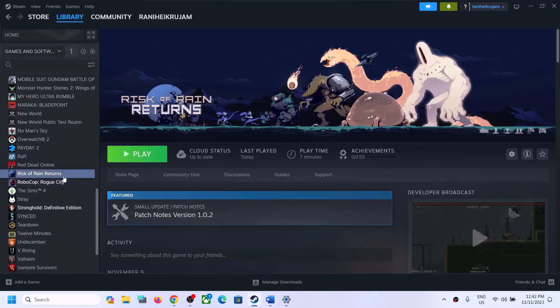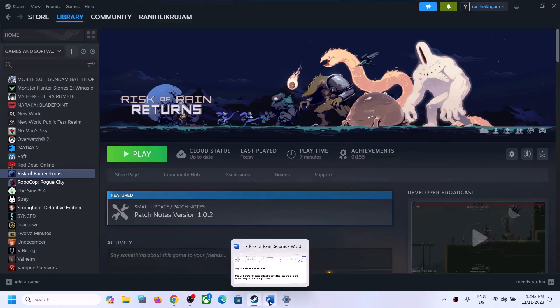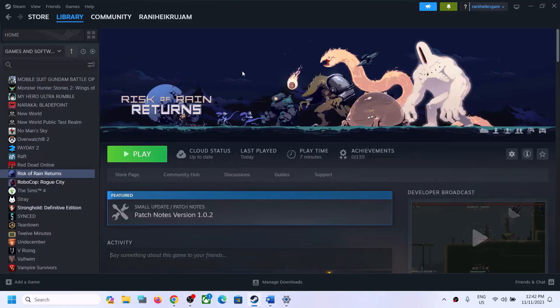If nothing is working, the last step is to uninstall and reinstall the game. Right-click the game in Steam, select Manage, then click Uninstall. After uninstalling, go to the game installation folder, delete the game folder, restart your computer, and reinstall the game to a solid state drive if you have one. One of the steps shown in this video should help you get the game running on your Windows computer. Thank you so much for your time — please like this video and subscribe to my channel.